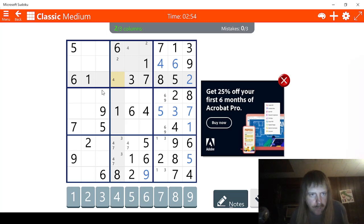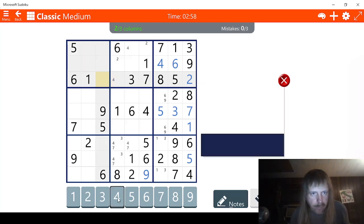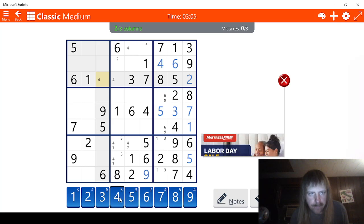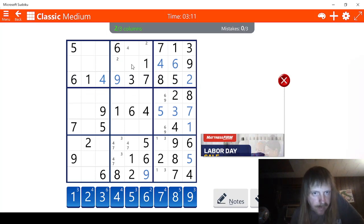Let's see. One, two, three. I guess this could be four also. Five, six, seven, eight, nine. Well, this has to be a four right here. And this has to be a nine.